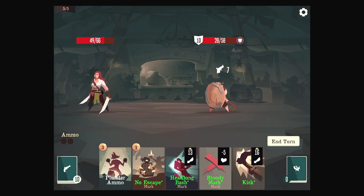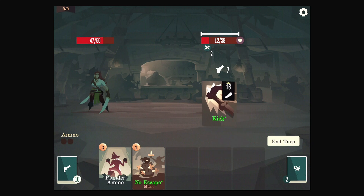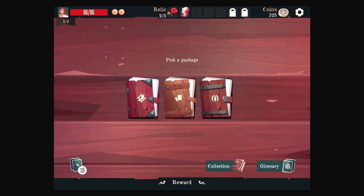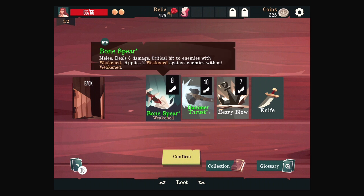We can Bloody Mark — this is the end of the combat, so we should. There's a chance that works, and that works. We'll get back to our full health. Let's take the Sword. So we take the Bone Spear — deals 8 damage, critical hit to enemies with weakened, applies weakened against enemies without it.